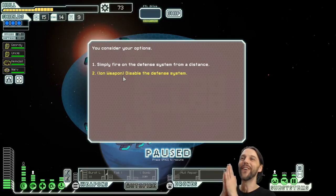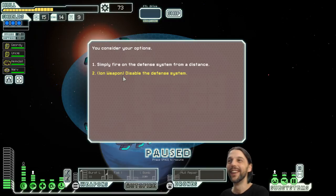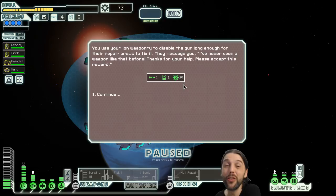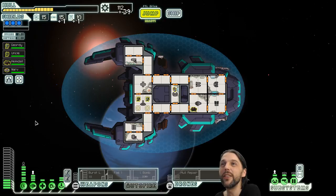It counts! 'Ion weapon — disable the defense system.' You use your ion weapon, you disable the gun long enough for their repair crews to fix it. They message you: 'I've never seen a weapon like that before. Thanks for your help, please accept this reward.' 39 scraps — holy schmoly — a missile and a drone part. Nice! And we are putting that drone part to good use immediately.